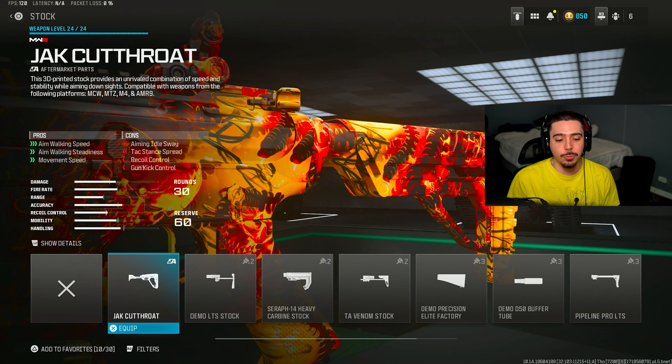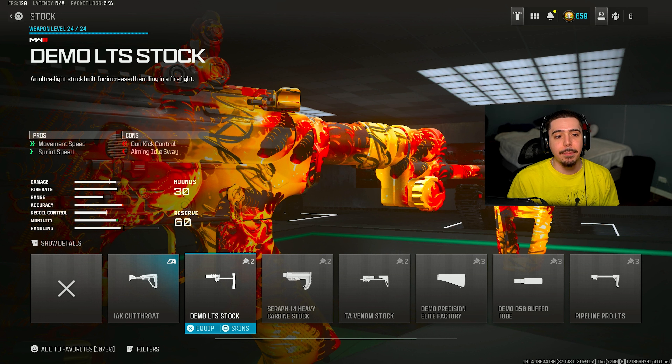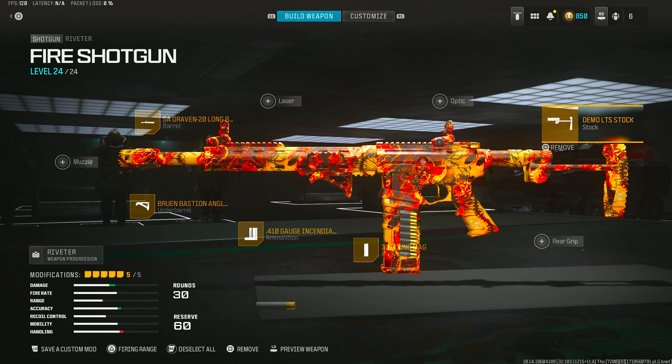My fifth and final attachment is going to be the Demo LTS stock. This is really my only mobility attachment, and it's exactly what we need — movement speed and sprint speed, so we can be more aggressive, getting in the enemy's faces quicker, because that's where this shotgun really shines. So there's the entire build; I'll let you guys get a screenshot.